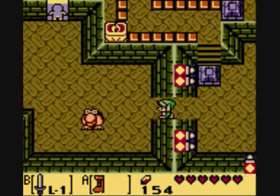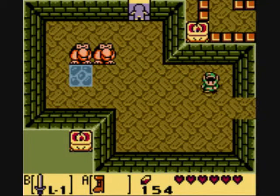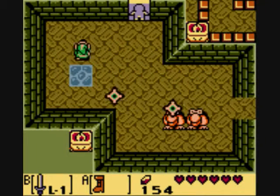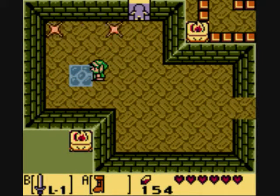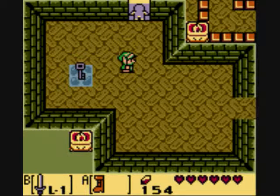Start by going over here to the room with the teleporting guys. You can defeat them any way you want, but since I do not have bombs right now, as you can see, I will charge a spin attack and then get them when they appear. Like that. You can also get them with the Pegasus Boots if you really want to.